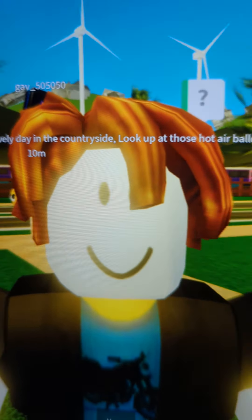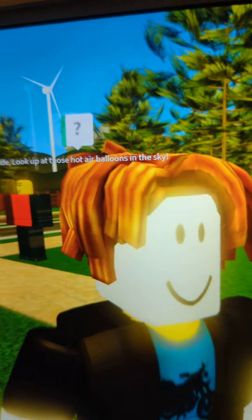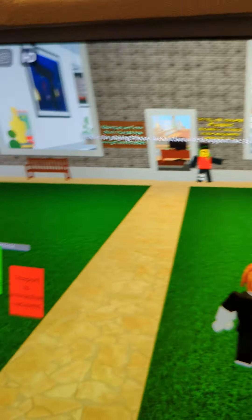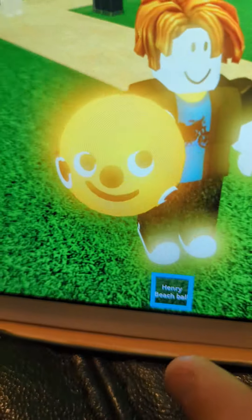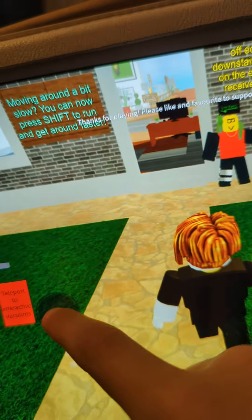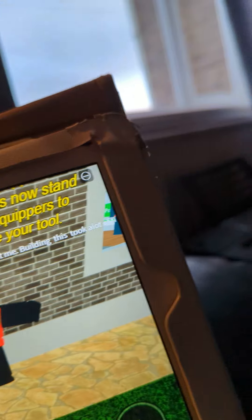Hello everyone, welcome back to Georgie's Tech Deck and Vacuums. As you can see, we're on Roblox on a hoover game. In my inventory there is a Henry beach ball, so if I press that I got a yellow Henry beach ball, which is quite fun. Let's go inside.